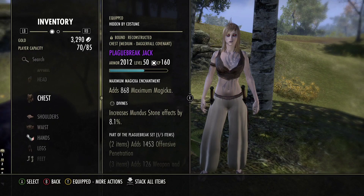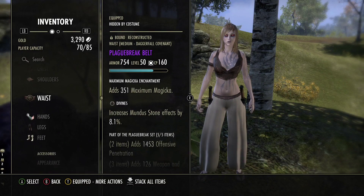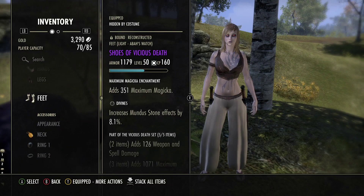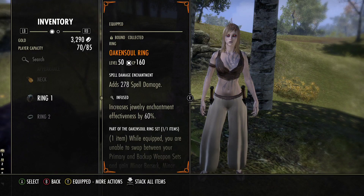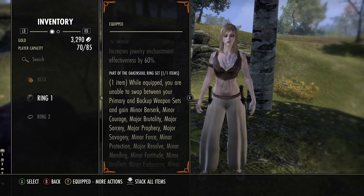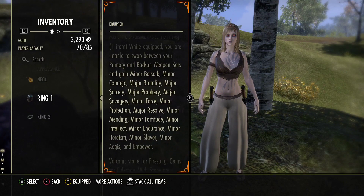All of the armor is going to be in Divines with the max magicka enchant. For the jewelry, all infused with the max spell damage enchantments as well. We are still going to be running the old console ring — it gives way too much damage on this Bomber. And as you can see, it now gives Minor Force, so we can actually switch up our bar a little bit.